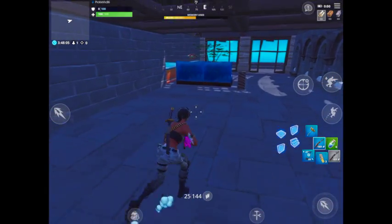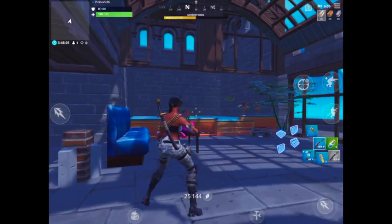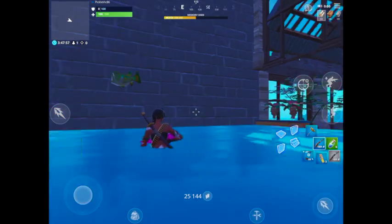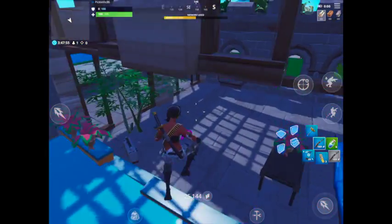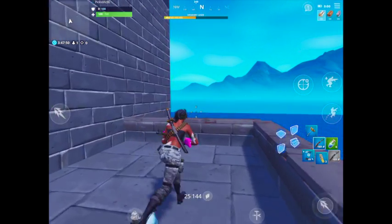Now we're here in this lovely room with nice high ceilings and an indoor pool — jump in there, say hello to the fish! Let's jump back out. Let's go back outside — here we have a nice little patio.